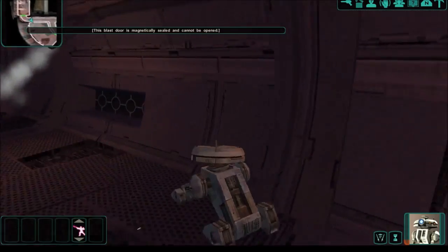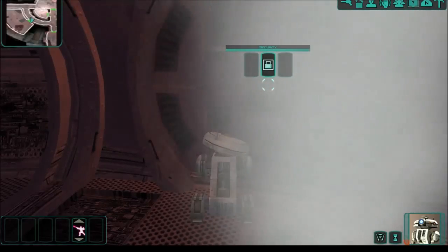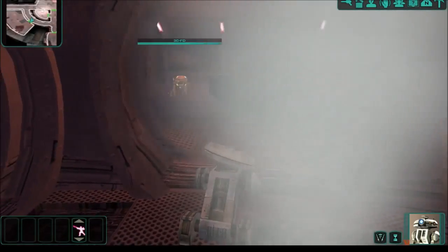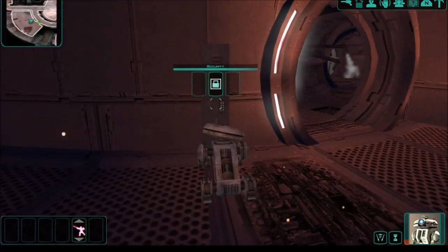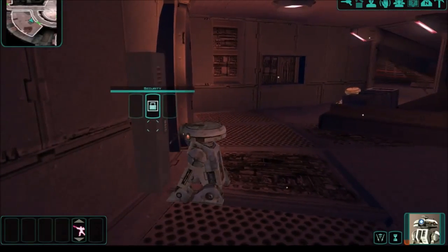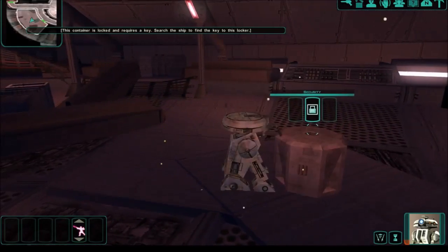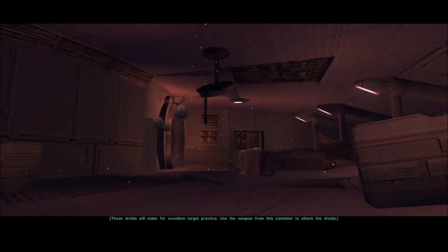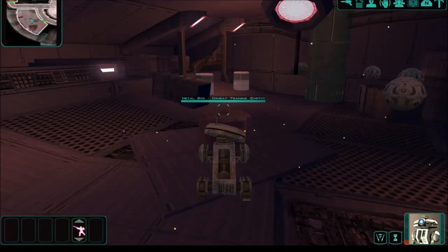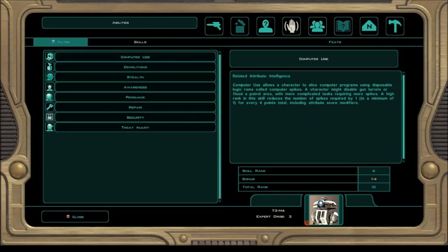This blast door is magnetically sealed and cannot be opened. This is the cargo hold. When did we get another droid? I would never, T3 — don't worry. Well, other than HK. This container is locked and requires a key — search the ship to find the key to this locker. A field survival pistol. Still learning the controls here.